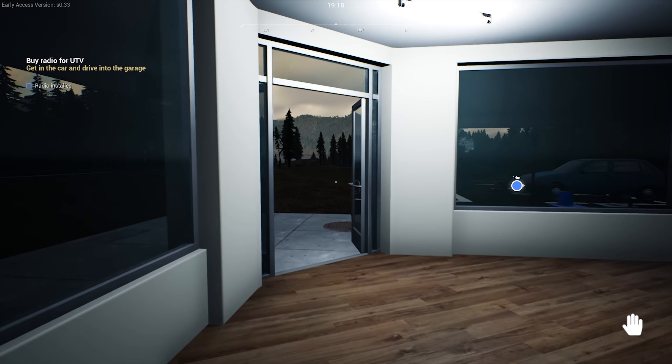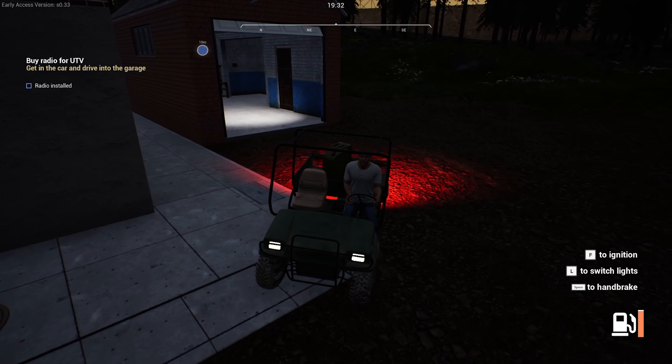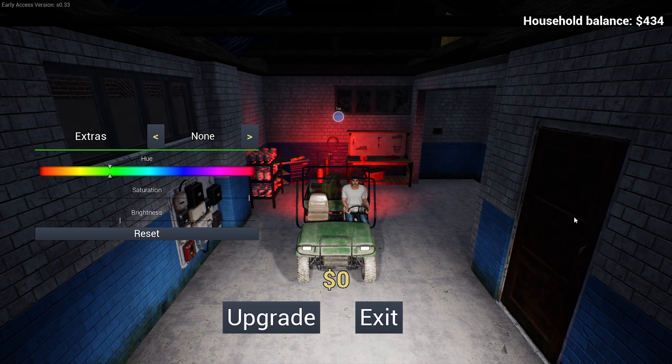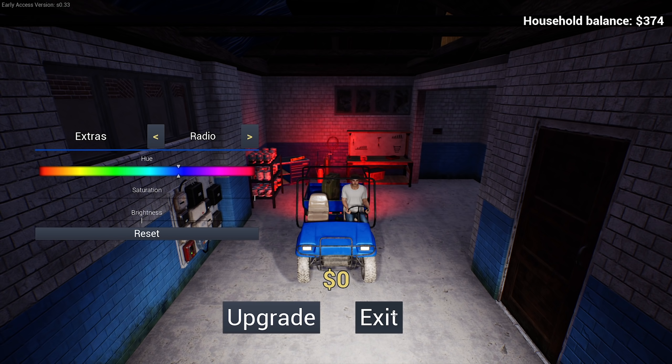We're gonna have to drive our car into the back of the building. It automatically puts it in — I didn't even have to make the effort. Extras, radio, none. We can change the color of the car — I like blue, blue's my favorite color. And then the brightness, we can make it a bit brighter. I love this — this is really nice. We wasted 50 quid on making a different color, but that's okay.